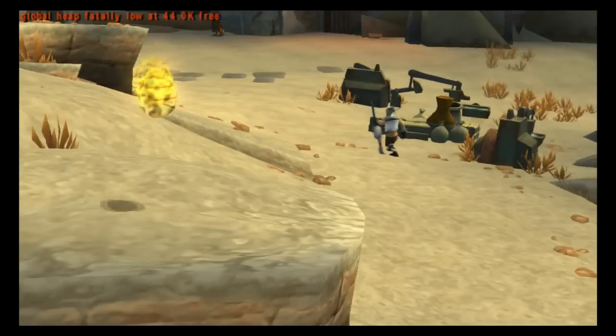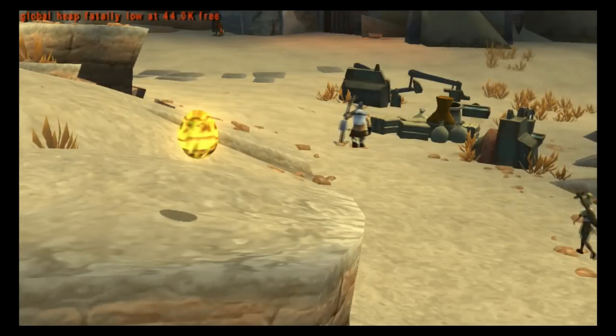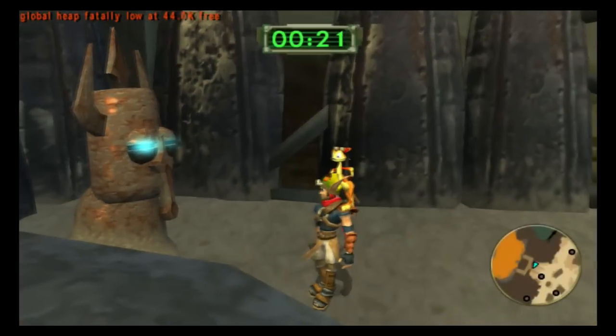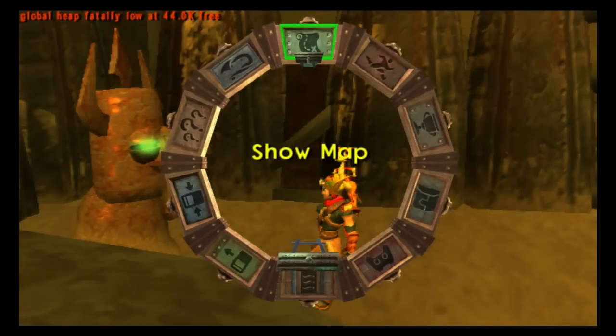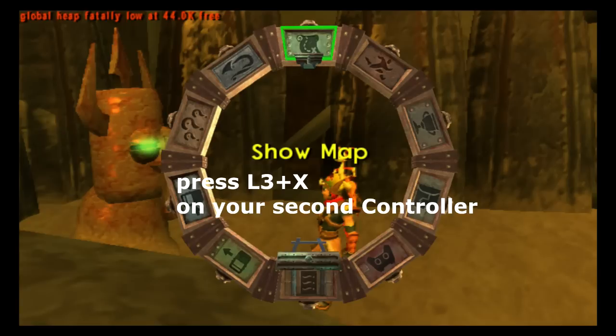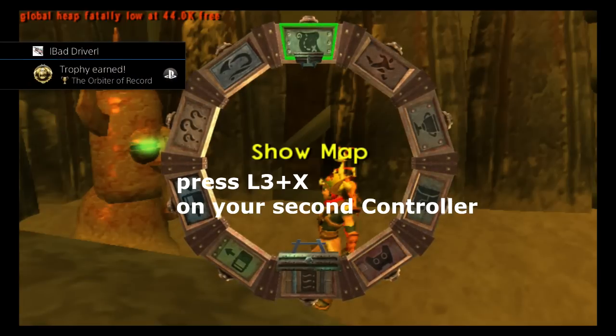After receiving the trophy for the 300 orbs we are able to use the second controller trick again. Activate your second controller, sign in if you are not signed in already. Press L3 plus X button and you should finally get your last trophy.